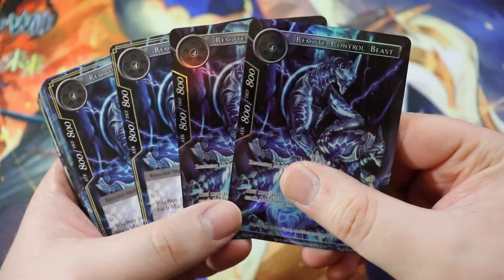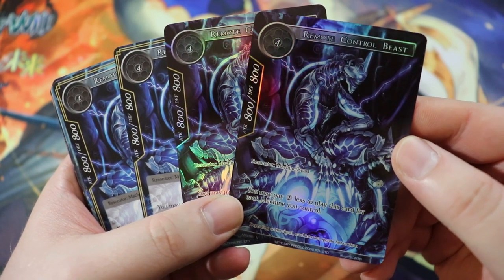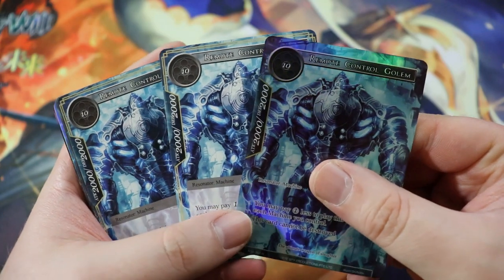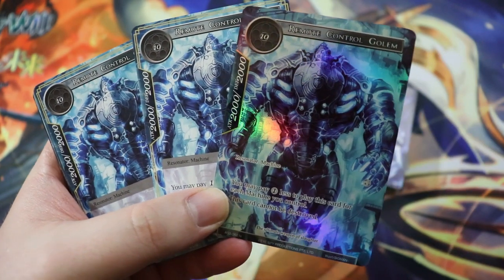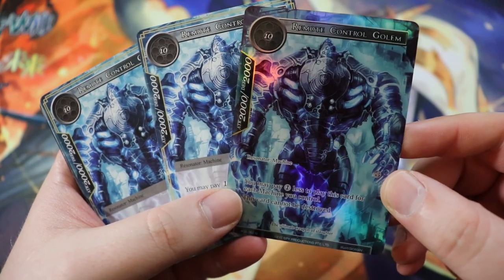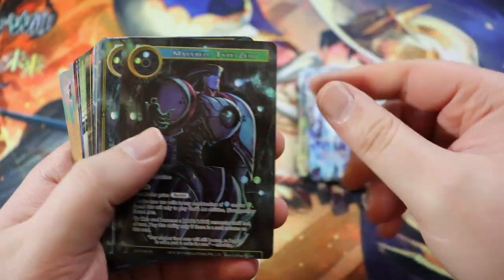Next up is the Underwater Robot — 700/700 for two water, a machine. You can rest two recovered machines you control to rest target J-resonator. Pretty good — you can actually rest your opponent's J-ruler, which is pretty funny. As long as you control five or more machines, this card gains Barrier. Then we have the Remote Control Beast — a very simple card, 800/800 for four, but it costs one less to play for each other machine you control. Not Machine Resonator — just machine, period.